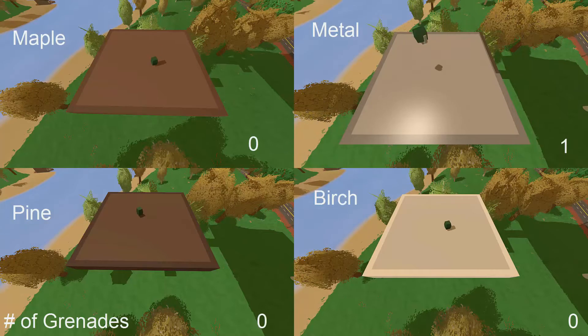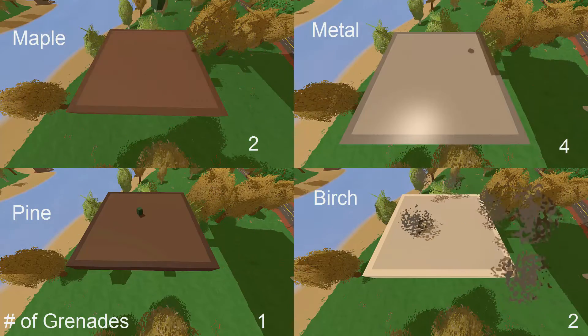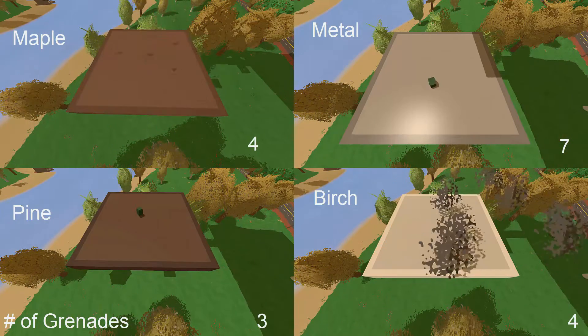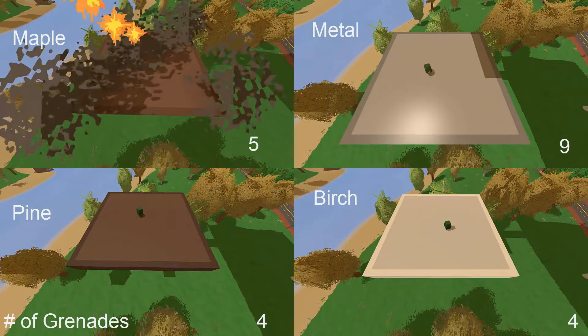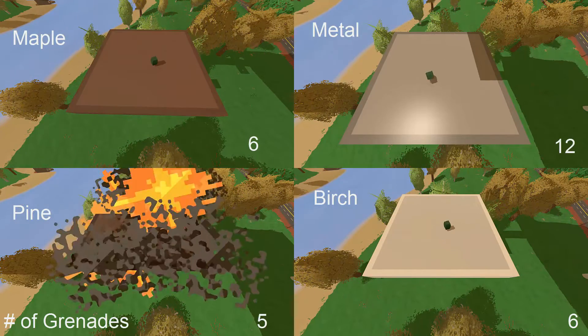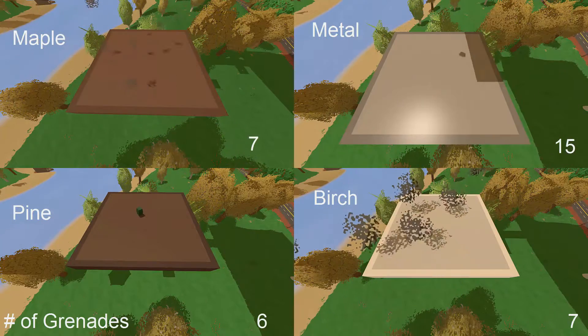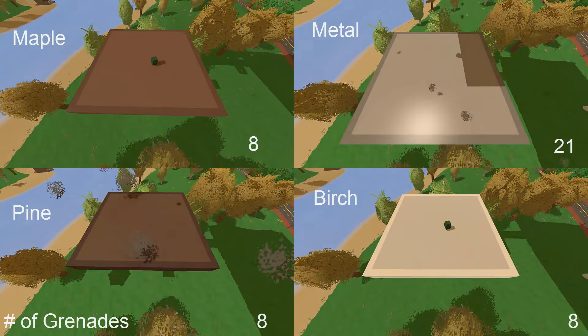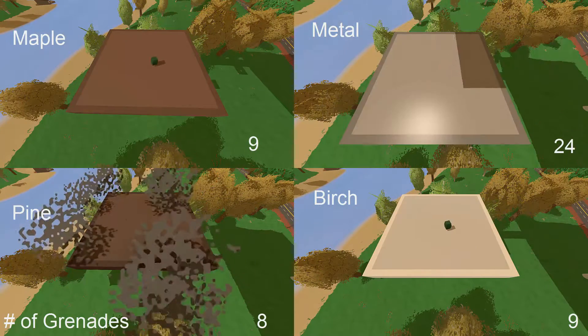With roofs, however, an interesting thing happened. While birch is still the worst and metal the strongest, the difference in health between the pine and metal roofs left the two both being destroyed with the same number of grenades. We aren't going to show triangle roofs in this video as they have the same health as the rectangular roofs — it would just be very repetitive for the purposes of this video.